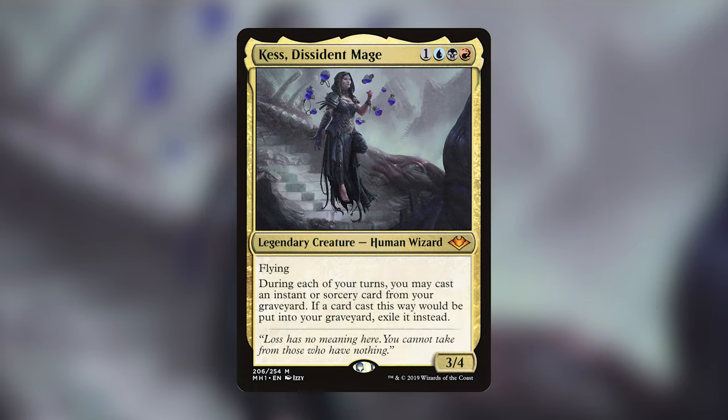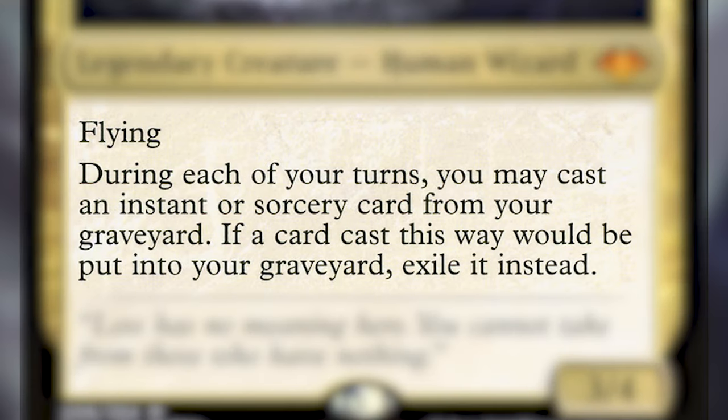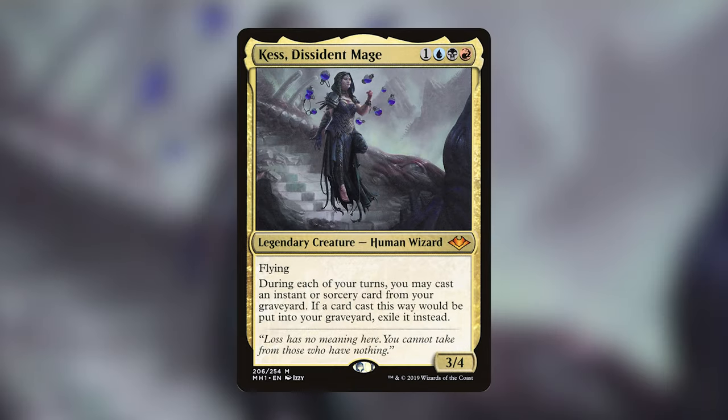Today's deck tech is going to be on Kess, Dissident Mage. She is a legendary creature human wizard that costs one, a blue, a black, and a red. She has flying and she has an ability that says during each of your turns you may cast an instant or sorcery card from your graveyard. If a card cast this way would be put into your graveyard, you exile it instead. This is an adaptive Grixis combo deck that plays a lot of interaction and a ton of mana rocks since we don't have access to green. You're going to like this deck if you like wacky storm turns, flexible interaction, and spell slinging strategies. You might not want to build this deck if your playgroup frowns on infinite combos and tutoring.